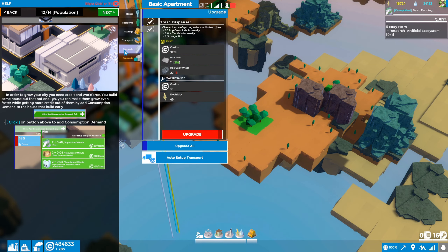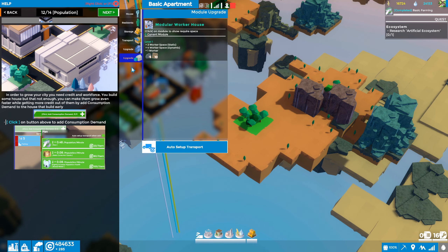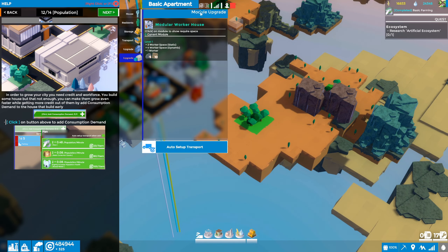There's also a module upgrade option. Clicking that says it's augmenting the apartment itself — three worker space plus four worker space for dynamic, and one worker. It takes iron gears and wood, but there's no button to click yet. I think this tab is showing that if we upgrade the apartment, the modules will show up here. We can add a modular worker house — we currently don't have any of those, and I think we need to unlock them through the tech tree.